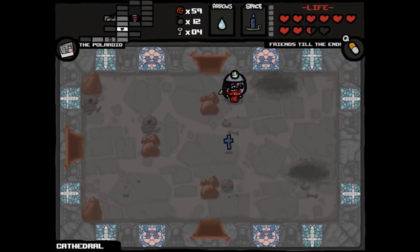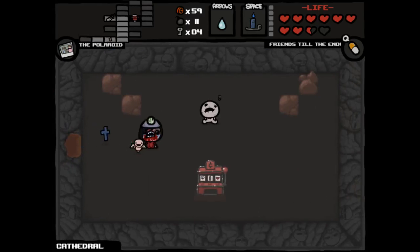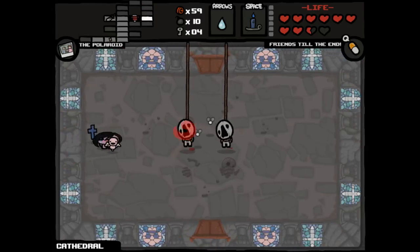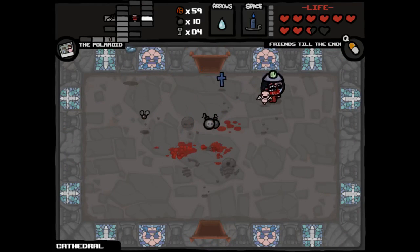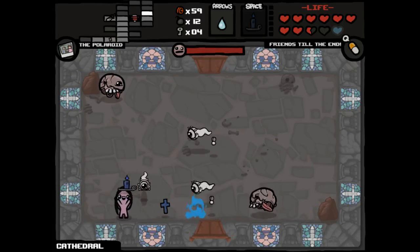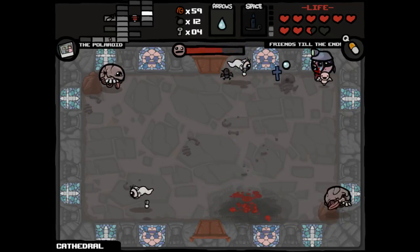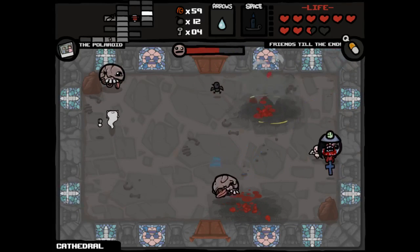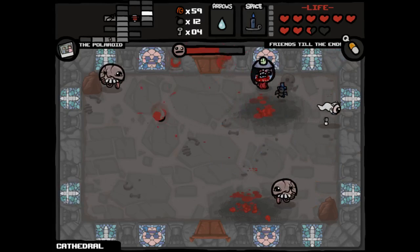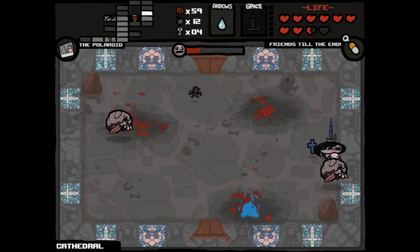Is it worth two bombs to come through here? I think maybe it is — we'll sneak through there and this will save us a couple of rooms. One bomb per room seems like a reasonable tax to pay. Probably should have left spirit hearts until the very end — you live and learn. I got hit anyway, I was so stunned watching Blue Candle fly. We're in a better position theoretically.